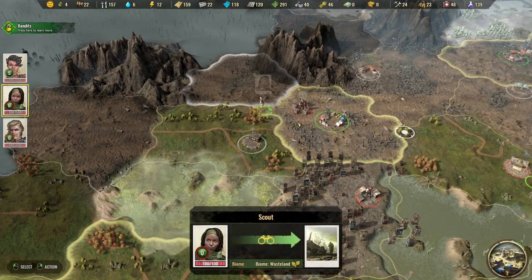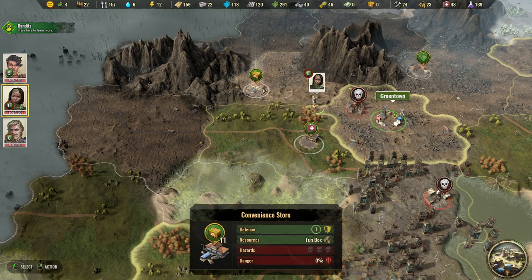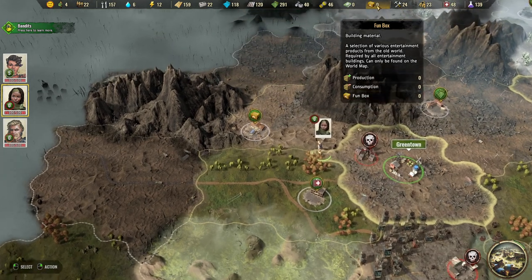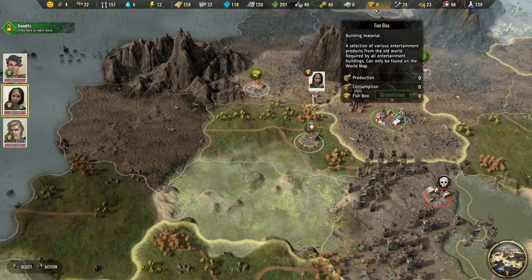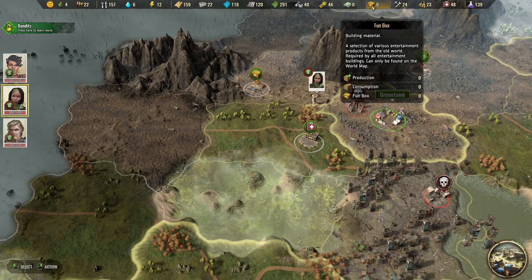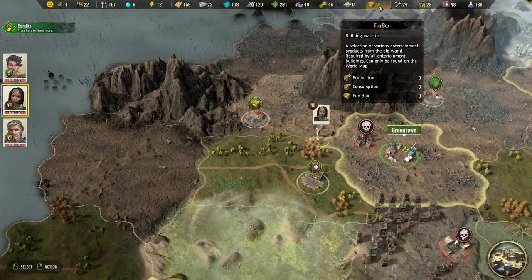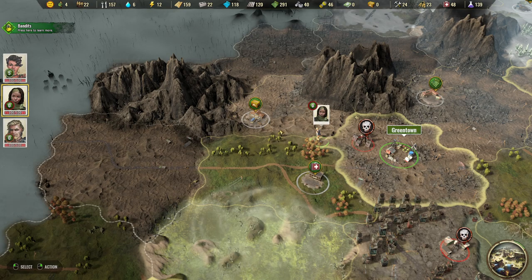Let's not get too eager with attacking right away. A convenience store - fun boxes! We haven't had those yet. A selection of various entertainment products from the old world, required by all entertainment buildings, can only be found on the world map. We don't have entertainment buildings yet but now we have the parts we'll need.